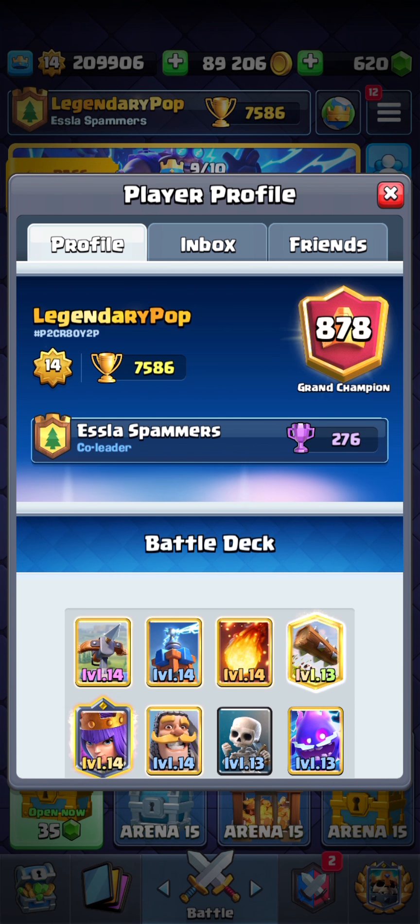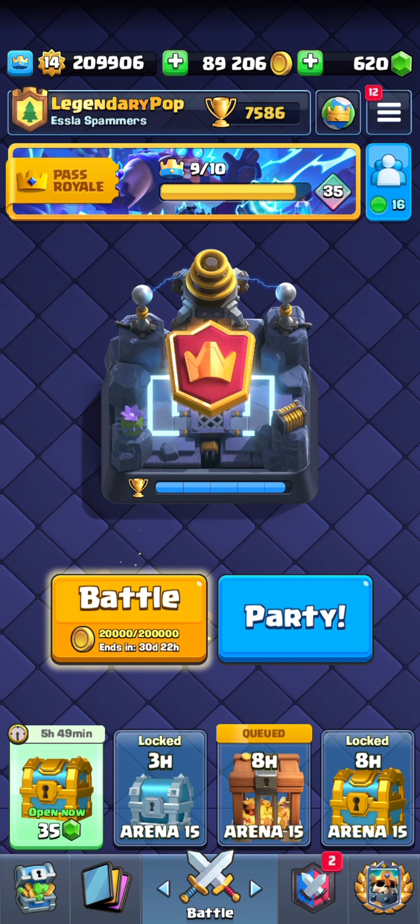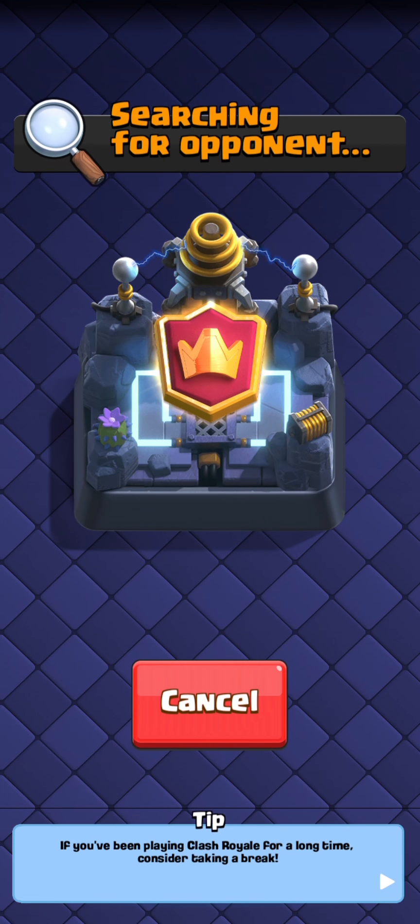That puts us at top 900 in the world now. As you can see, Archer Queen is doing a lot of work. I might have been better off if I used her ability earlier on in the first defense against the E-Drag, but either way, that was still pretty good. Let's go for the next match and see what we match up against.